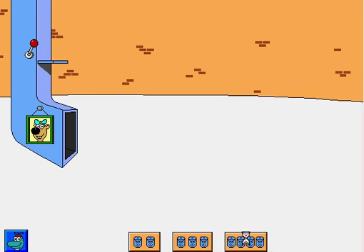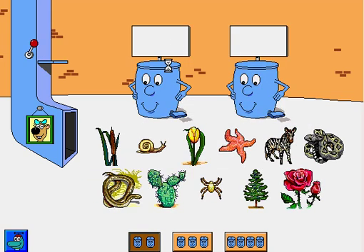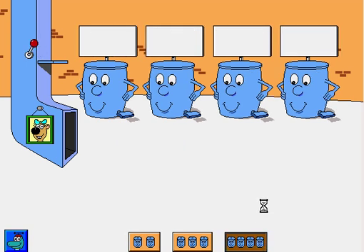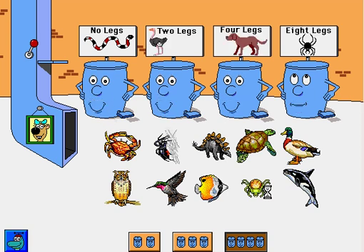Three more difficulties: two, three, four. As you can see here — plants, animals. Let's pick difficulty four. Animals with no legs, animals with two legs, animals with four legs, animals with eight legs. Okay, here we go.